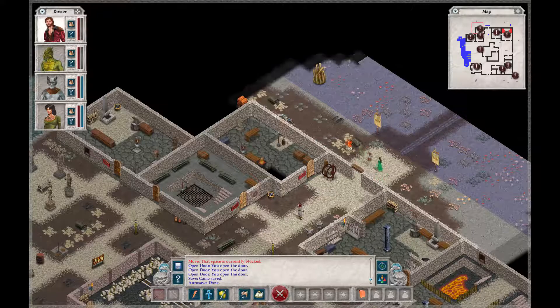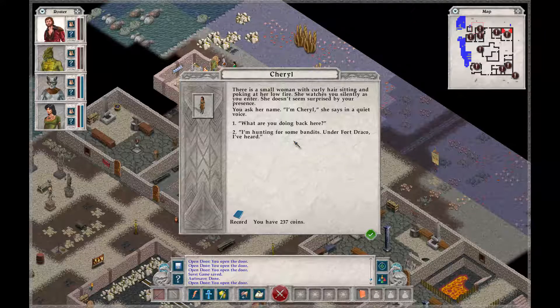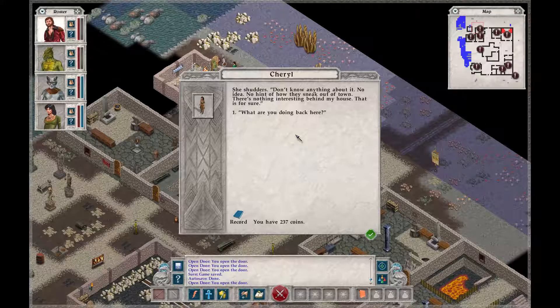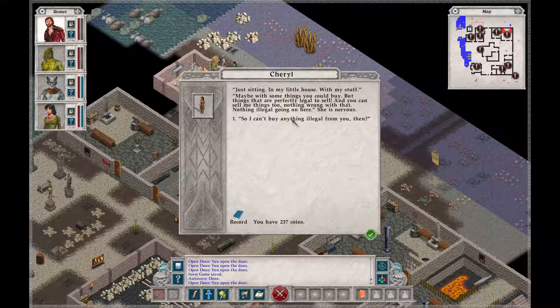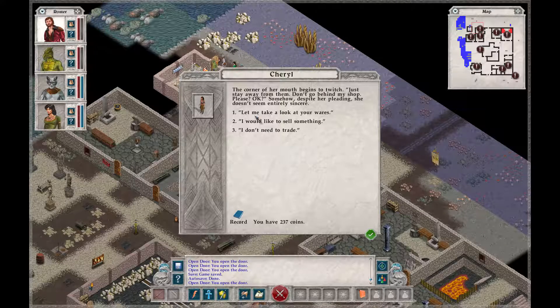Let's talk to this guy — oh, here's a building. Poke, poke — Cheryl. There's a small woman with curly hair sitting and poking at her low fire. She watches you silently as you enter. I'm hunting for some bandits under Fort Draco. She shudders: 'Don't know anything about it. No idea. No hint of how they sneak out of town. There's nothing interesting behind my house, that's for sure.' She says there's nothing illegal going on here, but she's nervous and shaking a little. She insists the ore piles are her property, and despite her pleading, she doesn't seem entirely sincere.